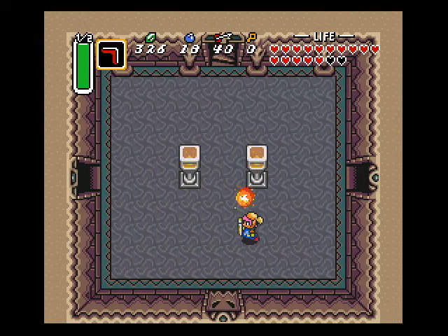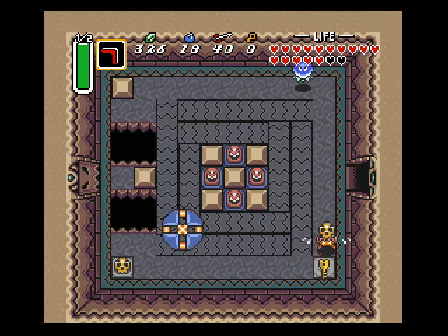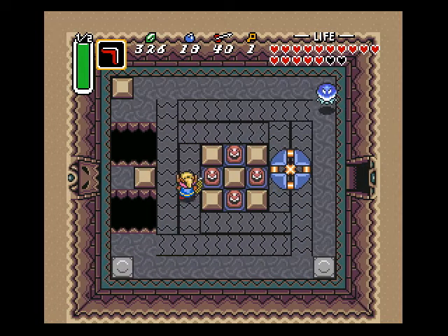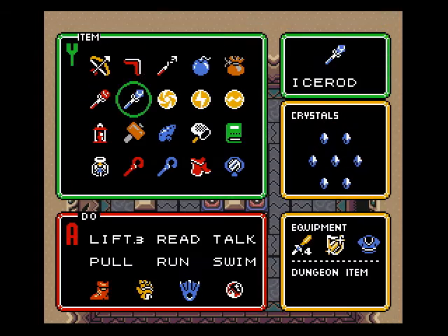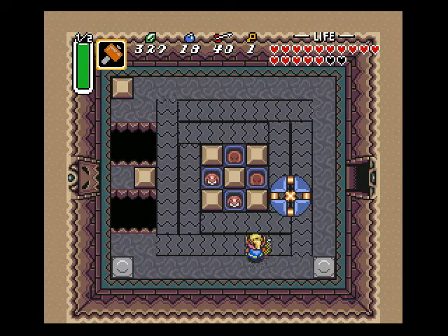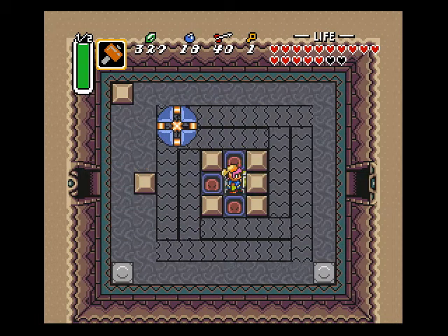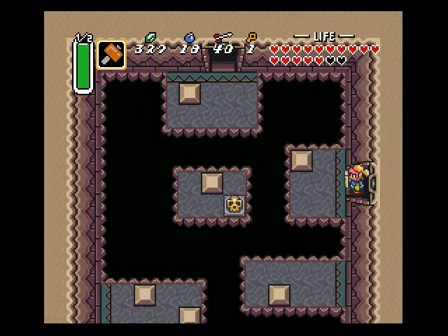All right, there we go. Now we'll get some magic potion. Okay, that did absolutely nothing. Let's go in here — another key! All right everyone, we did it, we got a key. Now pound these away with the hammer.